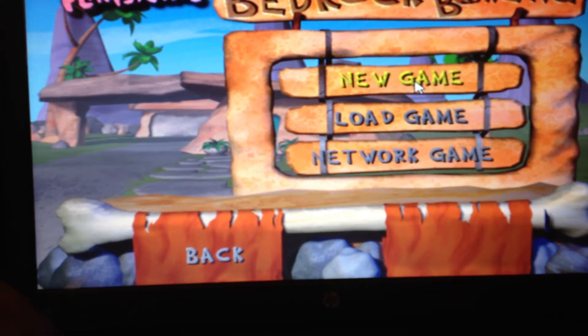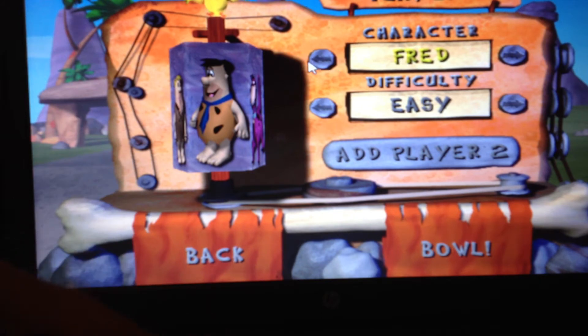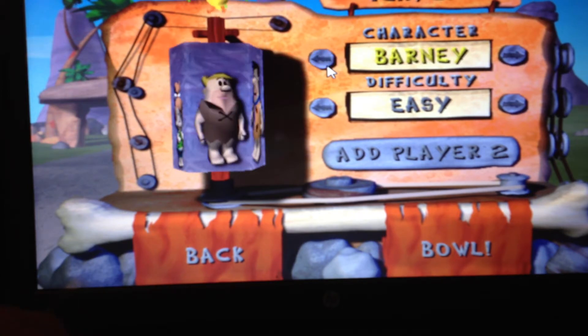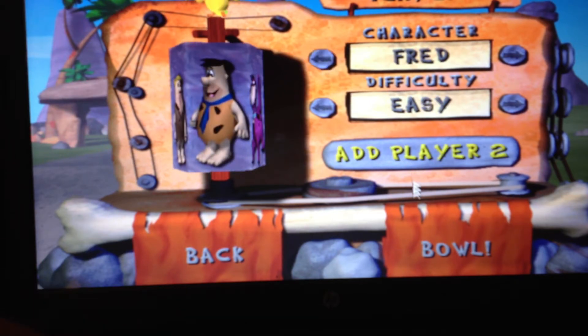When you click on Start you go to New Game. There are five different characters in the game: Fred, Dino, Bam Bam, Pebbles, and Barney — and no, it's not Barney the Dinosaur, it's Barney Rubble. I'm going to play as Fred. He's my favorite character in the Flintstones.